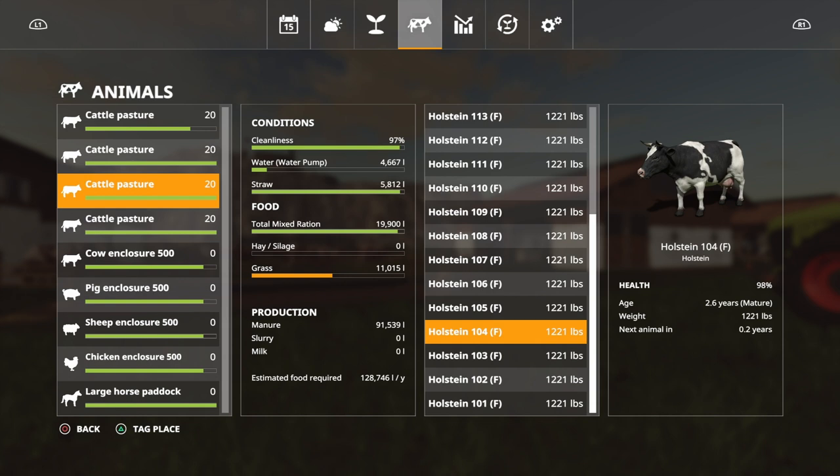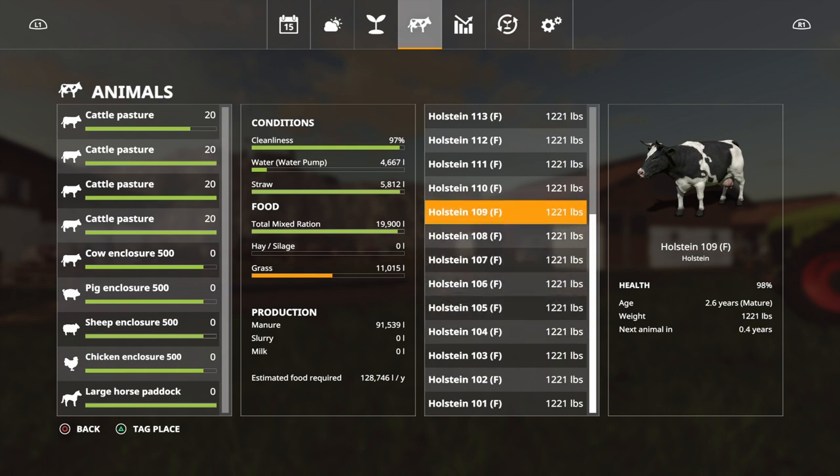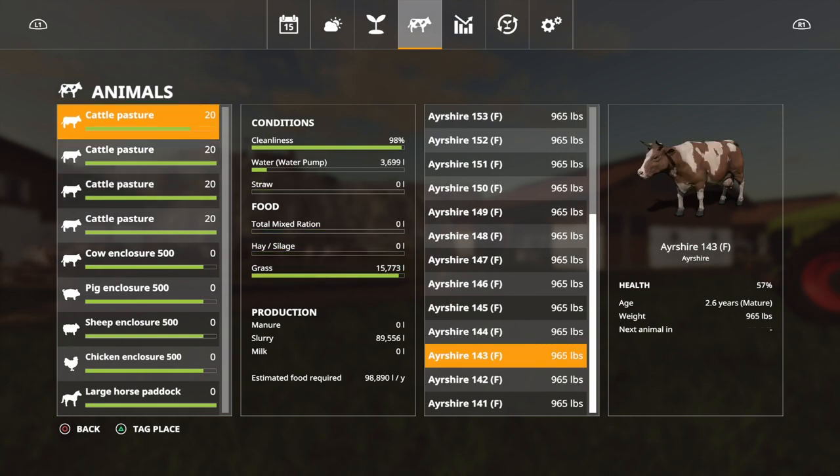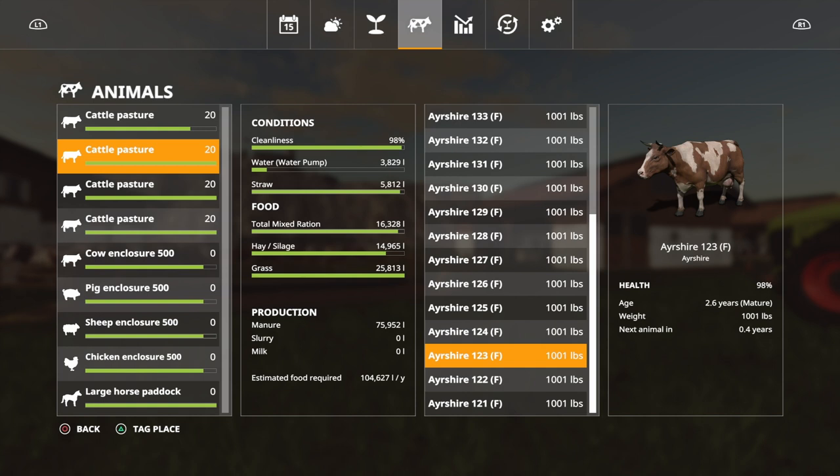The Holsteins are up to 1,221 pounds in weight — they started off heavier — also at 98% health. They range from 0.1 up to 0.7, with some still showing nothing, meaning they haven't come into season yet. As I said at the start, not all animals give birth at the same time — it's a rotation. They come in and out of gestation as and when. Once animals start producing, the gestation period information from Realismus matters a little less.